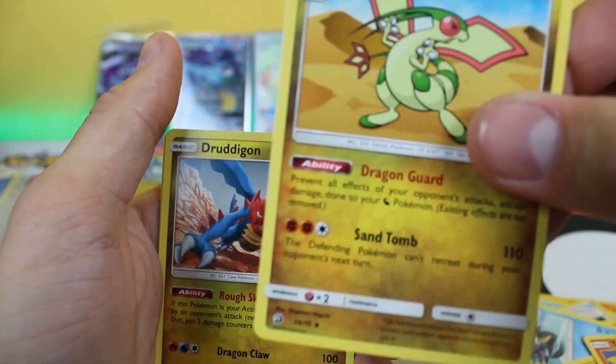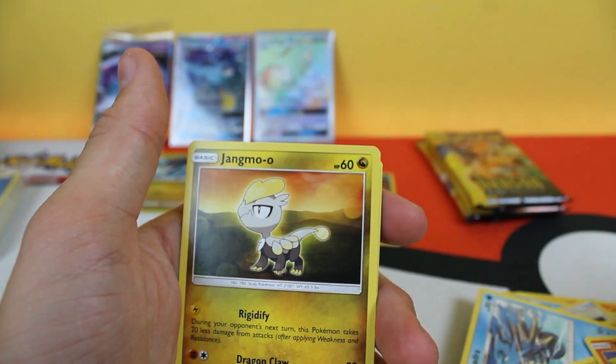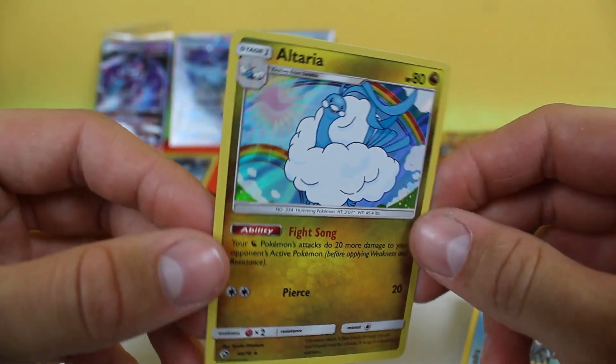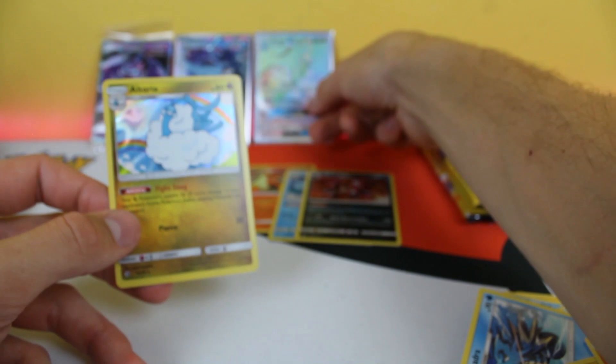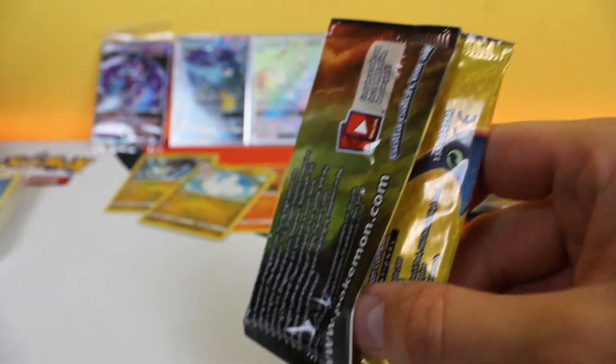We got Druddigon, Wishiwashi, Feebas, Corsola, Jangmo-o, Totodile — reverse holo Turtonator — and hollow Altaria! Go right next to the Altaria GX secret rare — look at that, that's awesome. The art on that secret rare is so sick, oh my gosh, it's amazing.